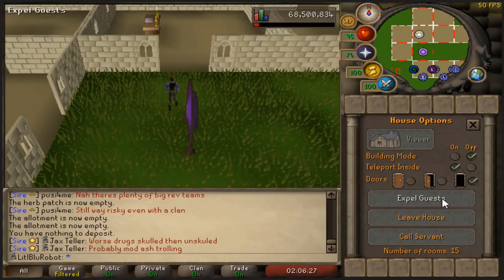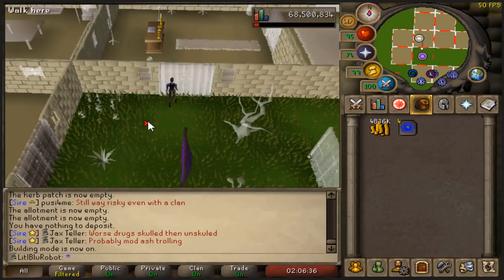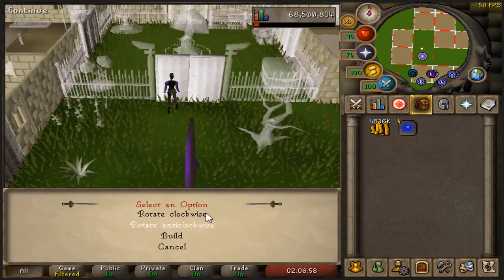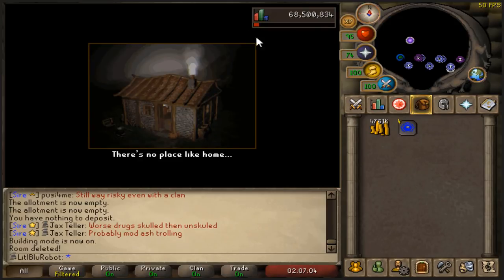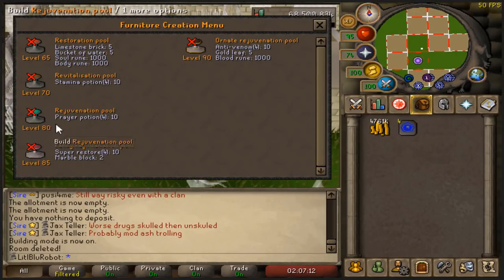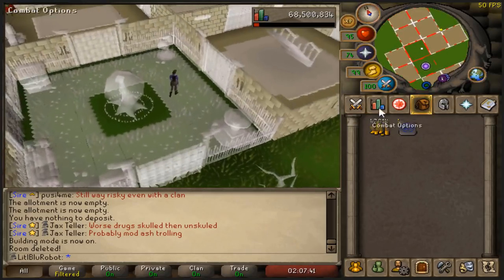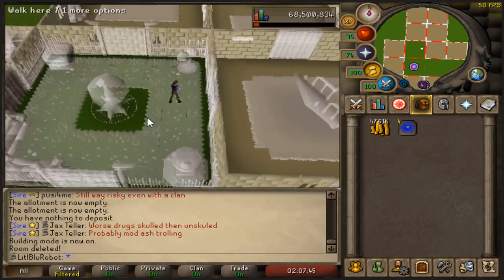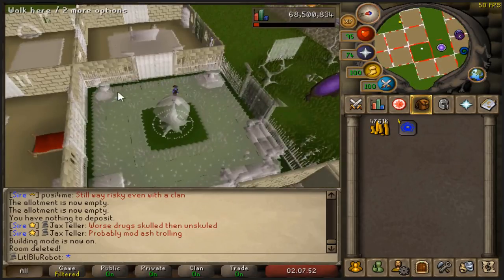I finally decided what my goal is for the moment - formal superior garden. I want to start working on my superior garden, and my goal is going to be 75 construction, because that will get me the rejuvenation pool, which gives me prayer. I also want 75 so I can make a lunar altar in my house, so I'll be able to switch on and off lunars a whole lot easier. The Arceus spellbook's fairly easy to get on, and I don't go onto the ancient spellbook very often, but being able to change between lunars real easy will be super nice.